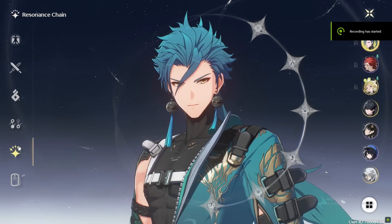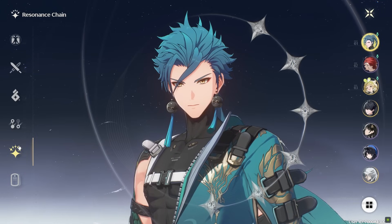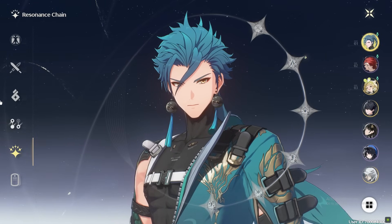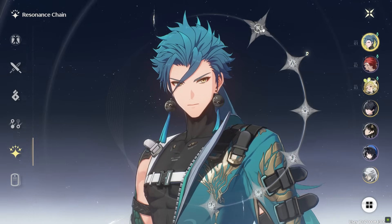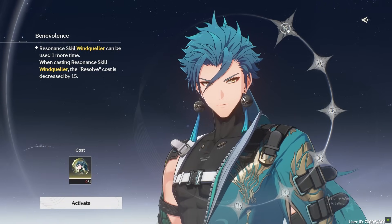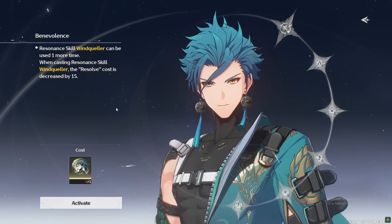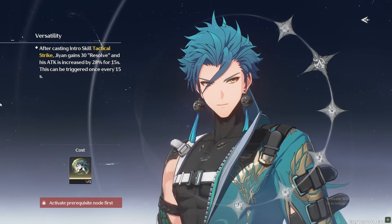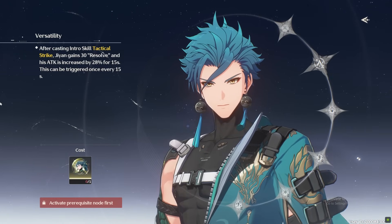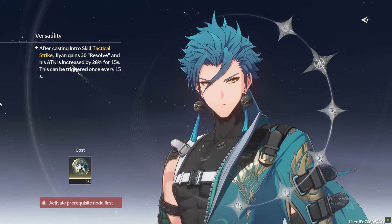Now moving on to his sequences or resonance chains. All his sequences except the first one are decent to really strong upgrades. Unless you are going for his third advancement or higher, don't pull for his dupes — instead, pull the weapon, as it is much more worth it. The first sequence is totally not worth it: it just lets you cast his resonance skill once more and reduces the resolve consumption by 15. The second sequence gives him an attack boost of around only 10% increase. His most noteworthy sequences are the third, fourth, and fifth.